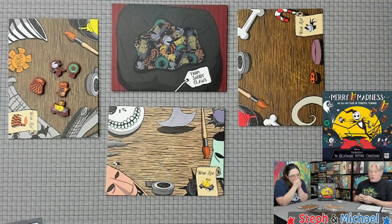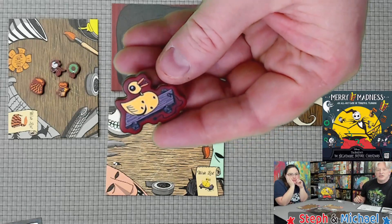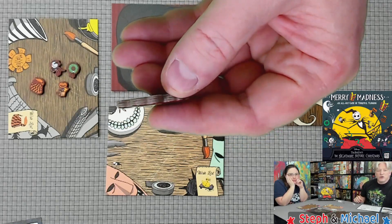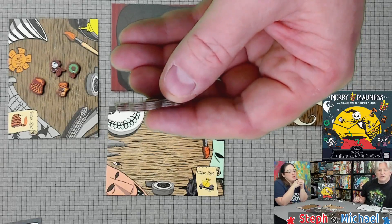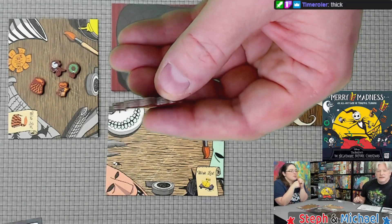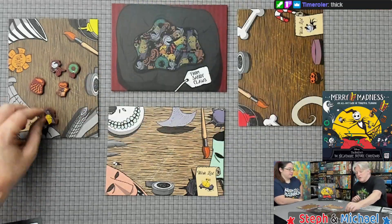The Christmas toy die shows which toys you're going to move. The direction die shows the direction you're going to move them. The quantity is the maximum amount of that toy that may be moved — it doesn't have to be the exact number; you can move up to that amount. So if I rolled a three for the zombie duck, I could just move one. These cardboard toy tokens are super mega thick, which is great because you are absolutely going to throw them around the table.